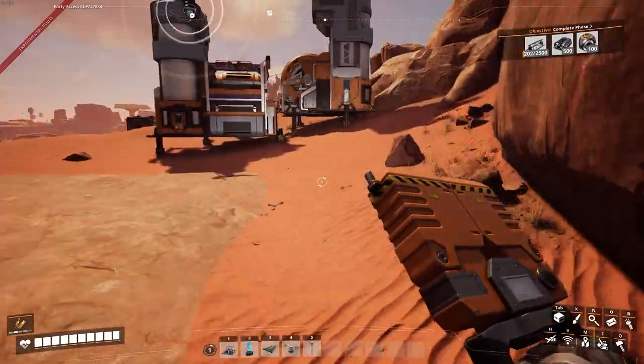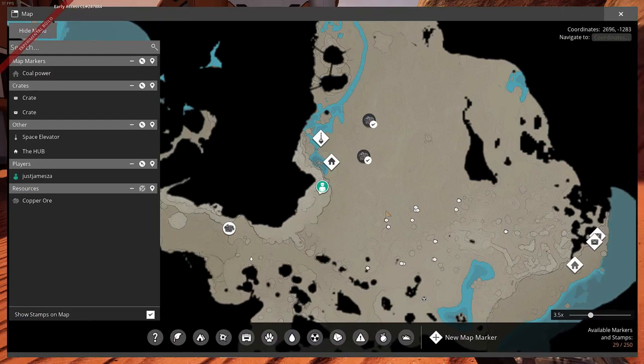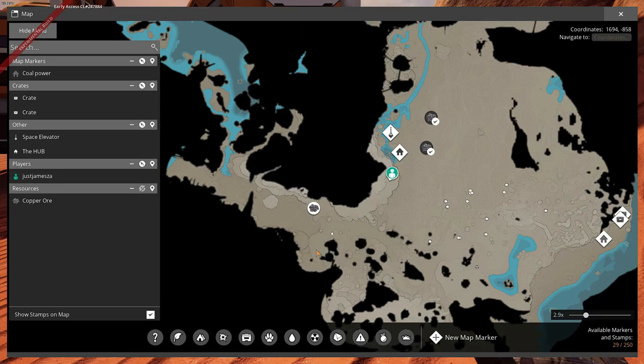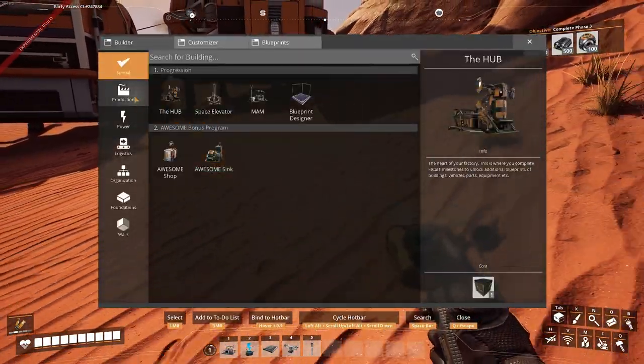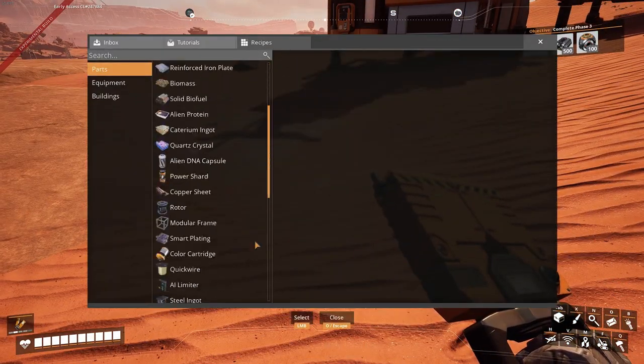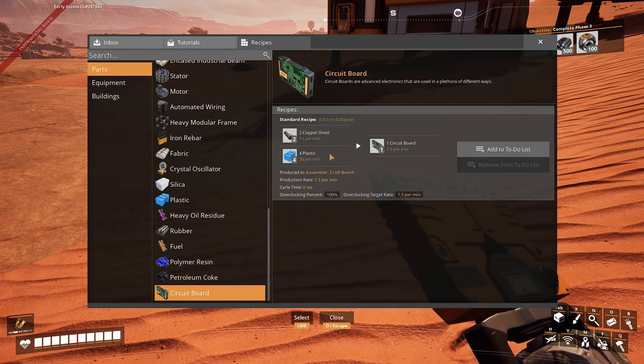I'm sure there was a copper node somewhere — yes! That's right by the fuel area and it's a normal node. I'm going to connect up a thing to make circuit boards so I'll split. We need 30 plastic per minute, so I'll split one of the lines so we have like 10 plastic extra. I'll put it all in for now and work it out.